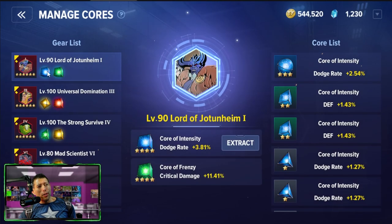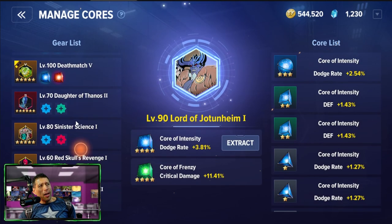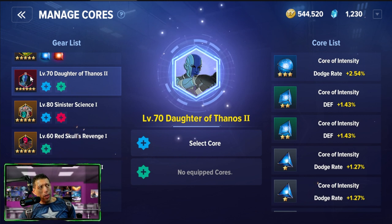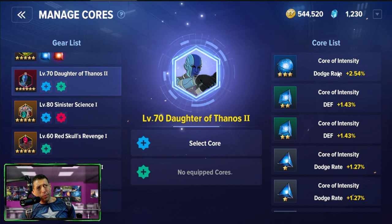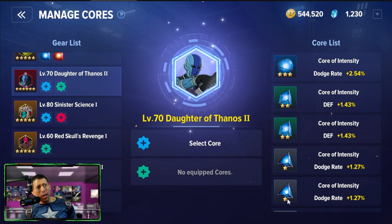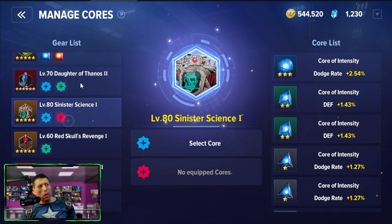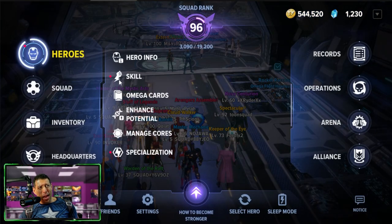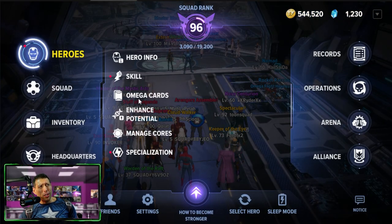You also have cores. As you get certain level badges, they have core slots you can equip. You can select a core to add stats like more dodge rate or more defense, and these stats go up based on the stars you have. Cores are kind of a way to upgrade the badges, though the base badge stats are pretty much fixed.